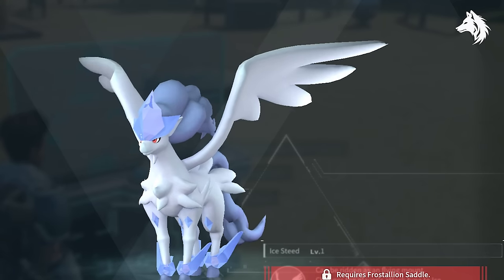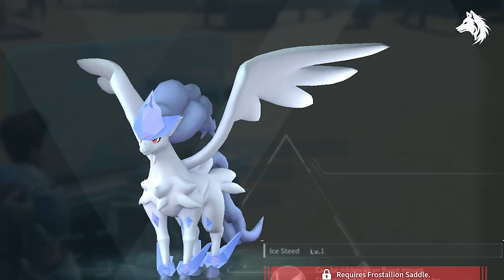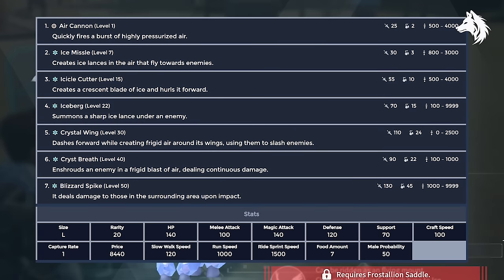The best ice pal is no surprise — it's Frostallion, found only as a boss fight in the snowy mountains at the top of the map. He has joint second highest health and shot attack stats, plus decent other stats, making him one of the better pals in the game. He's also a legend, which comes with good perks straight off the bat, so you don't have to breed him with anyone to get good passive skills.